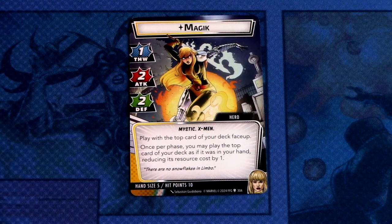Then we have the hero side: Magik. One thwart, two attack, two defense. Mystic and X-Men traits. Play with the top card of your deck face up — this is basically the Gandalf hero from Lord of the Rings and the Norman Withers investigator from Arkham Horror the card game, so we finally get that kind of character in Marvel Champions. Once per phase, you may play the top card of your deck as if it were in your hand, reducing its resource cost by one. Hand size 5, hit points 10.